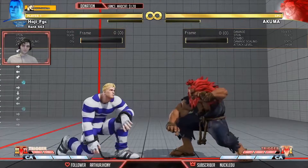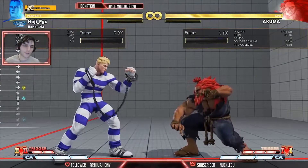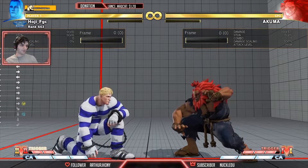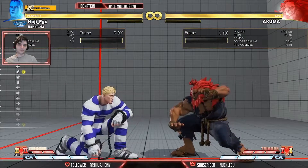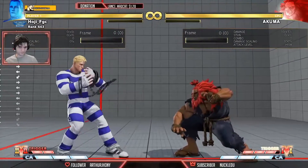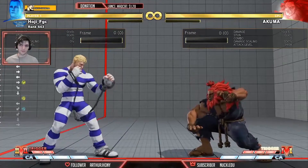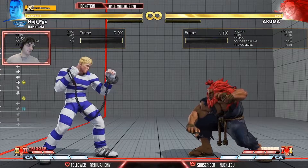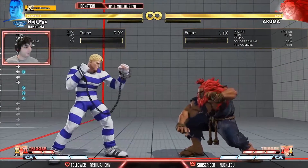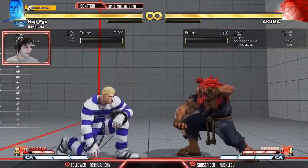Another thing you can do is if the opponent is really reacting to you pressing something and whiffing — they want to whiff punish you — you could do this instead. If I know you're really looking for the stand fierce to whiff it, I might do this, and if you whiff, boom — whiff punish. I use V-trigger buttons most against opponents when I'm having a hard time making them whiff. Standing still, crouching, and jab are all really good baits.